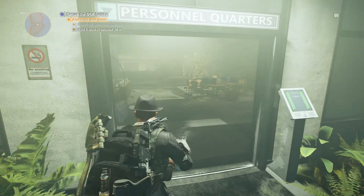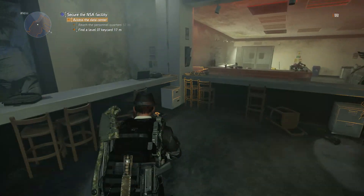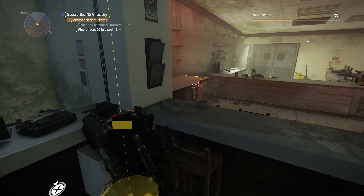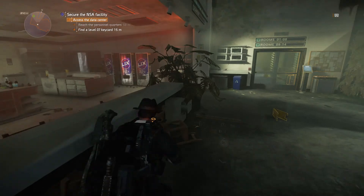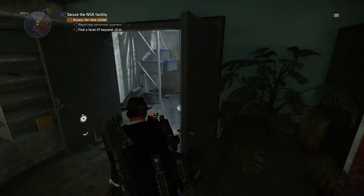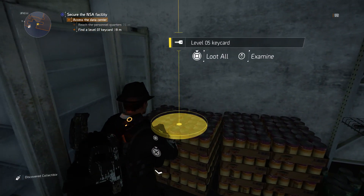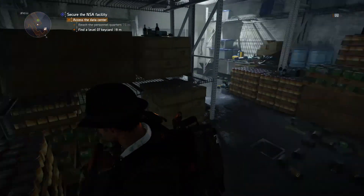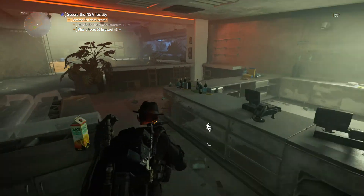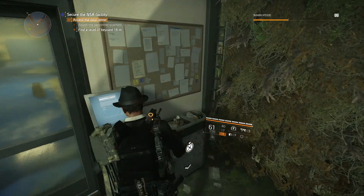After that we need to find our Level 7 key card, but before we can find that we need to find two key cards first. Enter this room, go to the left, and you will see you can interact with this — it will drop the Level 1 key card. Turn around and go into the room right here, take the second to the right, and you will find your second key card: the Level 5.